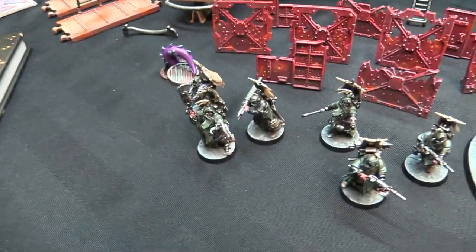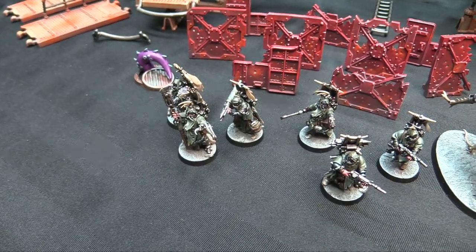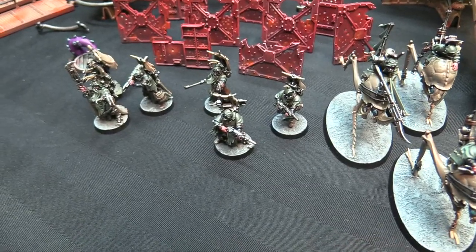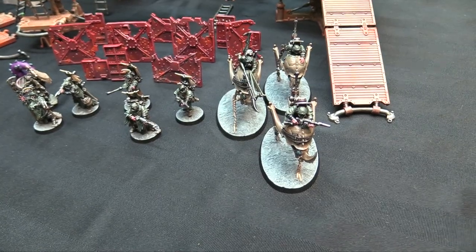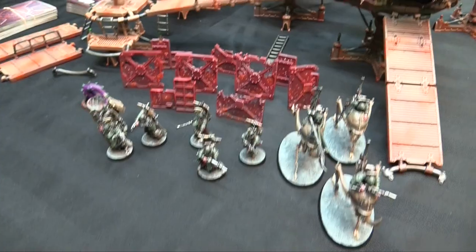I have my chieftain, my two champions, and then three warriors, plus three Dustback Helamites — which are giant fleas and their riders, who are all Prospects, so they can all become champions as well.